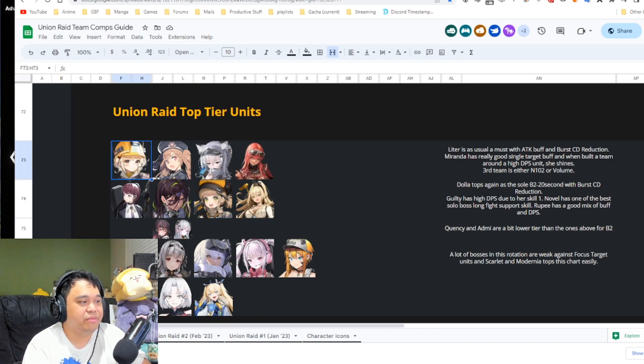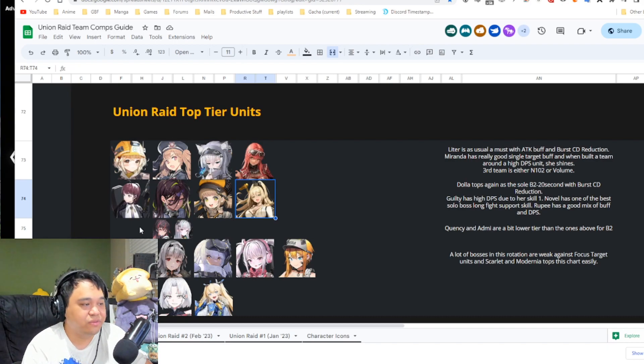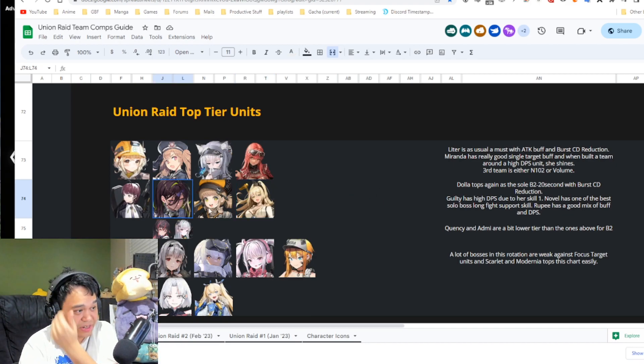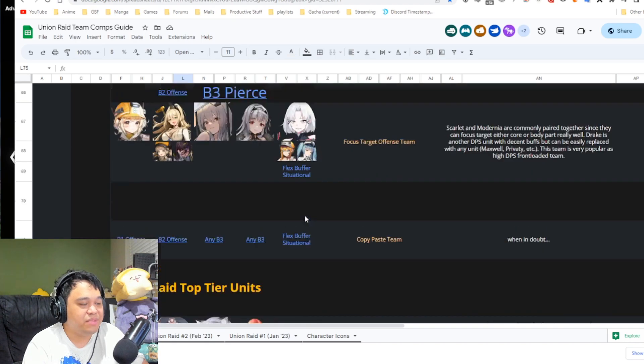Some players have invested in Rupee instead of Novel, which is fine. Rupee sits in-between debuffer and DPS — kind of a hybrid of Novel and Guilty — offering really good DPS along with solid buffs. These four units — Guilty, Novel, Rupee, and Litter — are probably my top picks for union raid.